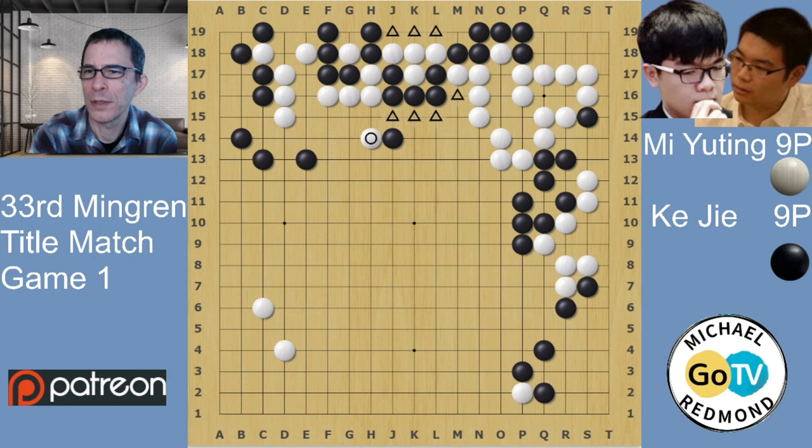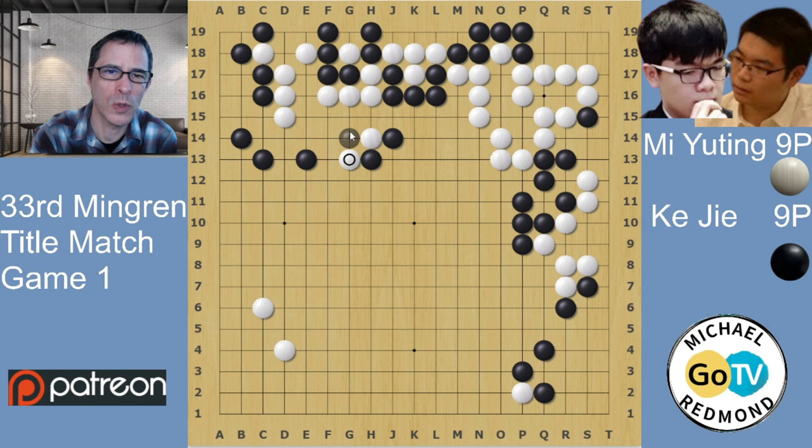The fact that White's group has three liberties means that this four-liberty Black group has to be a bit careful about how it continues in the center. That's what White was doing with the double hane. Just to show the worst possible thing for Black: if Black were to capture the one stone in a ladder here, White would push through, and Black would start to get into trouble — Black would have to connect, and so much for that attack. It would not be working as an attack at all.